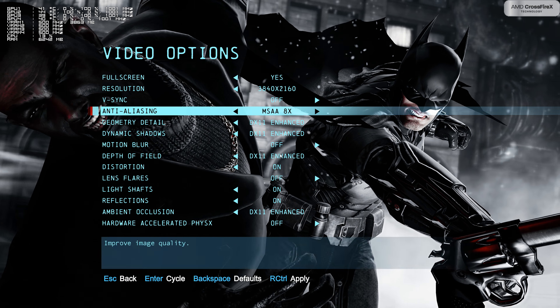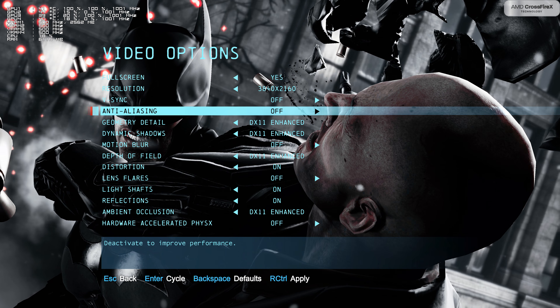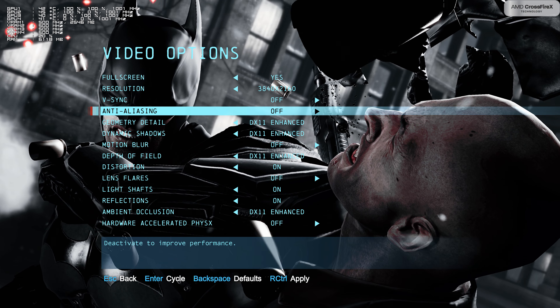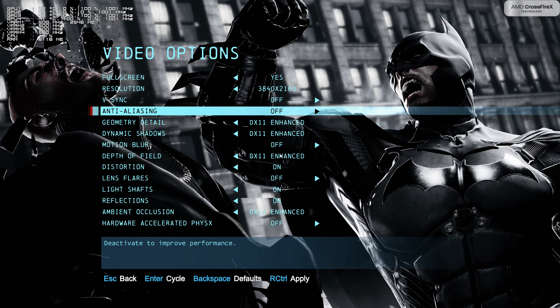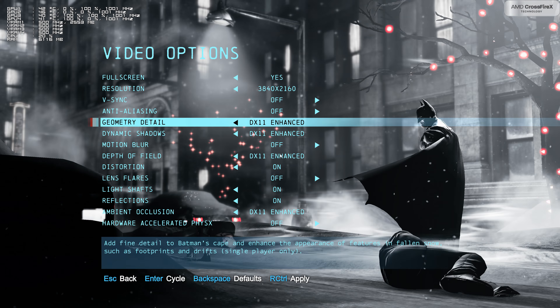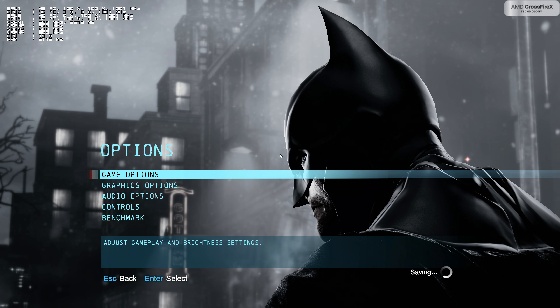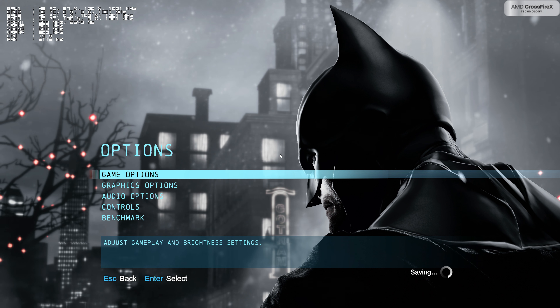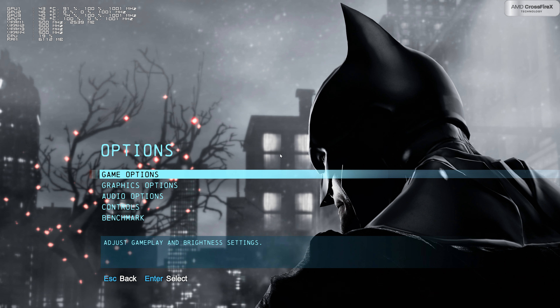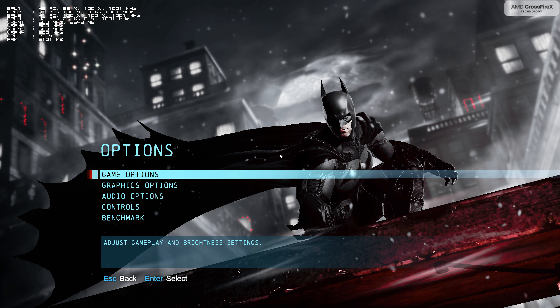Alright, here are the settings guys. I'm going to turn off MSAA first, save it, and come on. I saved it. I'm recording today with an external professional video recorder, which is external, so the FPS you can see at the top left during the benchmark is going to be the real FPS.